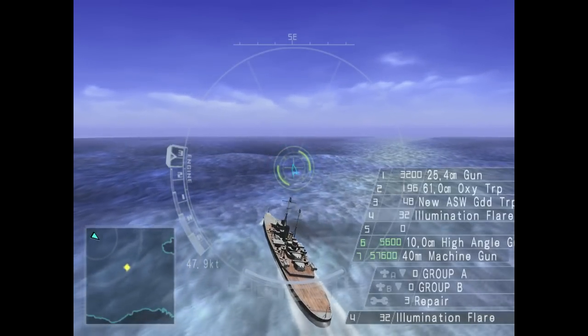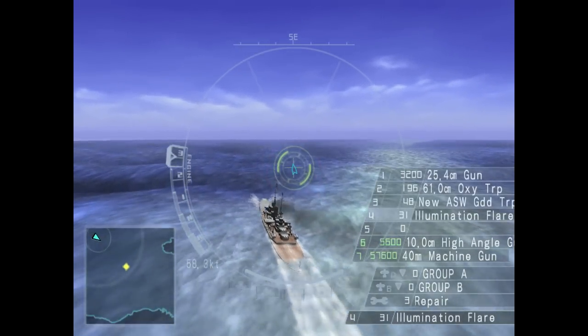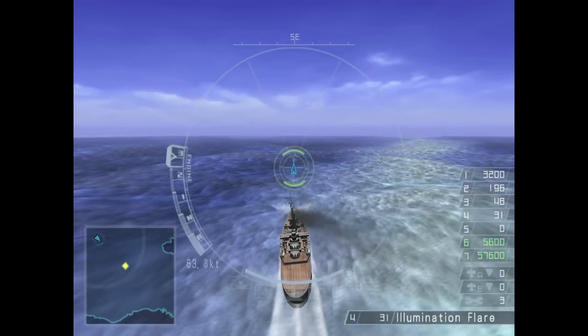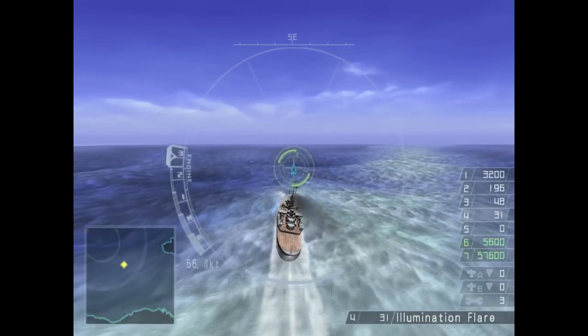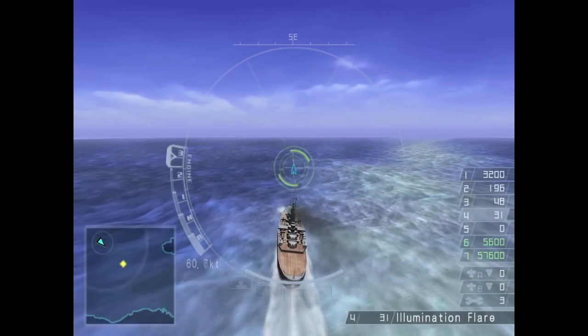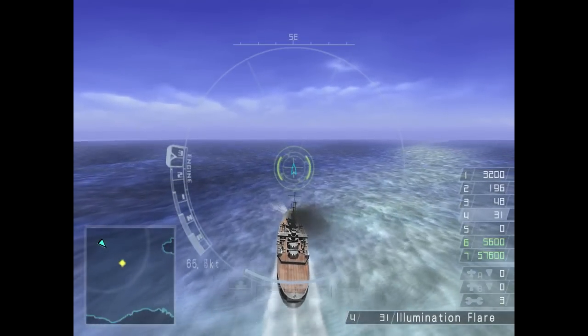While we are sailing, I'd like to give you more details on the objectives. Firstly, our main targets are the battleships, and we must sink them all to the last. They are spread amongst 4 squadrons, the first 3 of which consist of 1 battleship along with cruisers and destroyers — not very menacing. But the fourth one is a full-blown group of 10 battleships, and they are nasty. More details on them later.